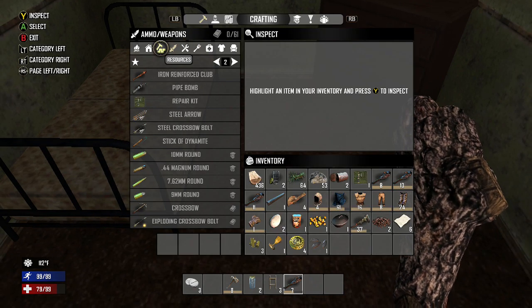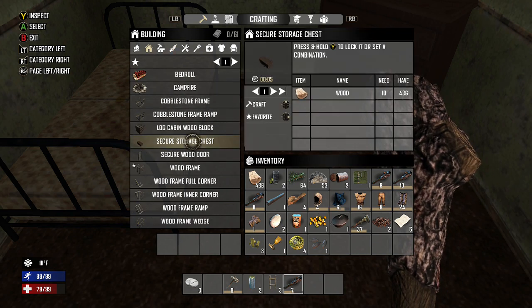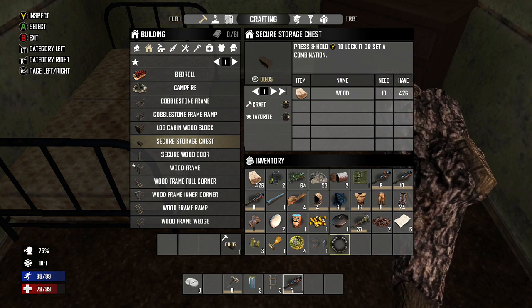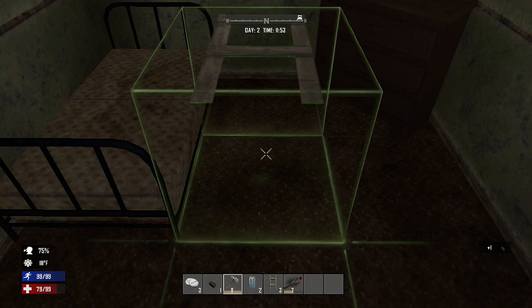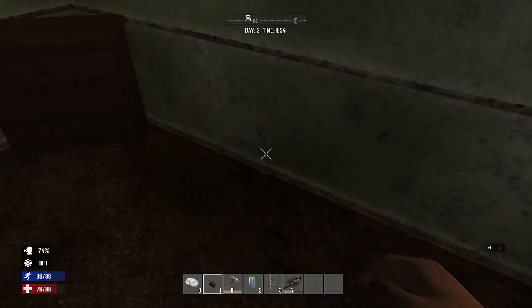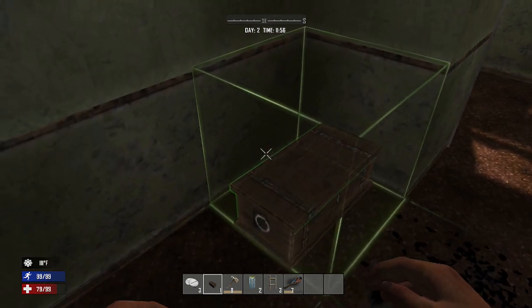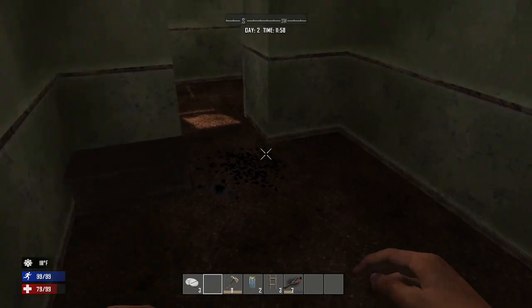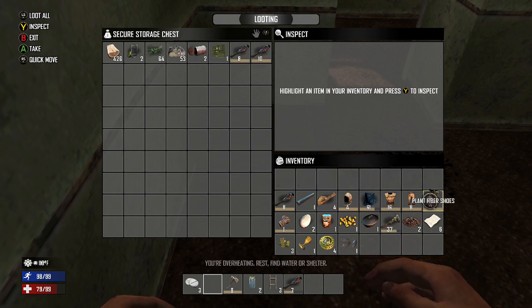You're experiencing heat stroke stage one — find water or shelter. The detrimental effects are getting to my character because I'm moving around too much in the extreme heat in the desert. Movement speed at 70%, minus one hydration every seven seconds. I need to be resting. However I also need to get loot back to my storage chest. I could start building a base camp here — probably a good idea. Crafting a secure storage chest, putting it in my inventory, dropping it in the corner of the room, and accessing it to start storing our gear in our second storage chest of the game.